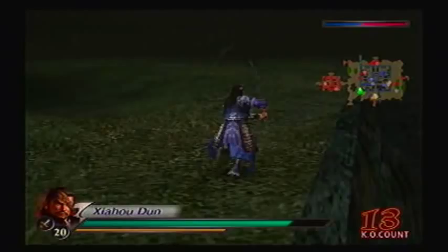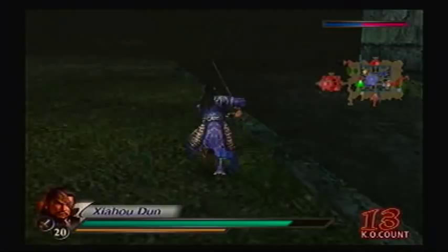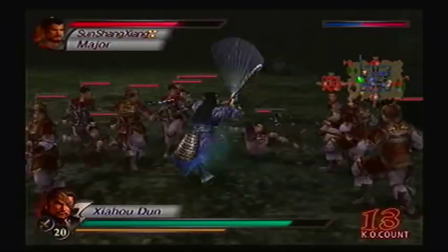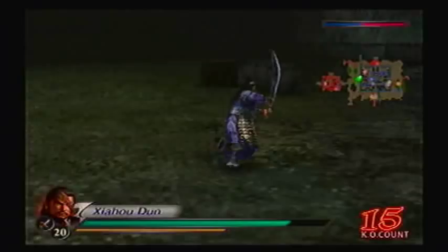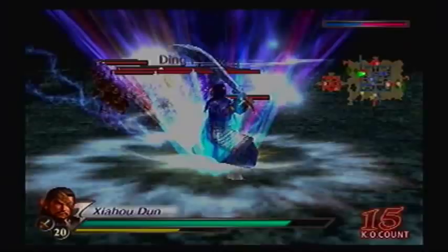So it looks like Lu Xun has already infiltrated Fawn Castle. Well, if they're going to infiltrate us, we might as well just go in there and use their siege ramp. I still got a whole bunch of other officers on the outside of the castle to deal with as well, so that's not going to make things any easier. You're the one that's infiltrating us — so you're going to have to be the ones to leave.